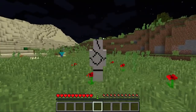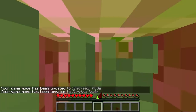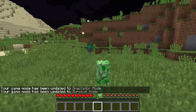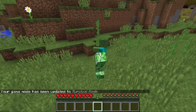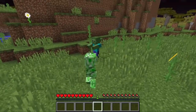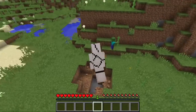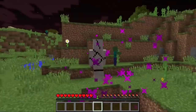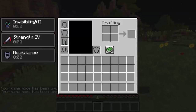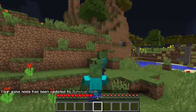Let's try possessing this creeper again. You'll actually get the abilities of a creeper — if you press shift you can make the creeper start to explode. You won't take any damage from the explosion, but you'll damage other mobs. Let's try possessing the zombie — you'll actually get Strength when you possess a zombie, a lot of Strength, so you can deal a lot of damage.